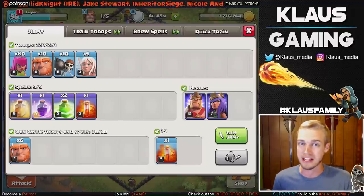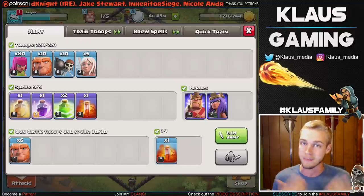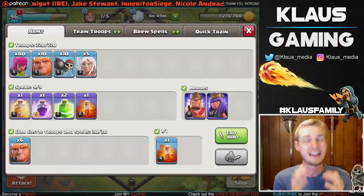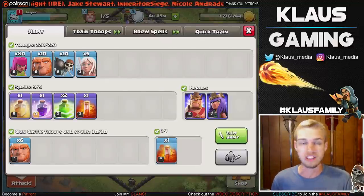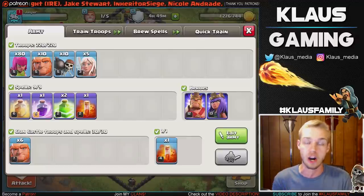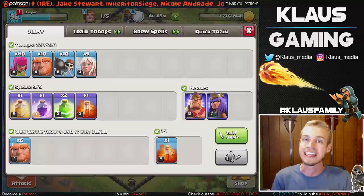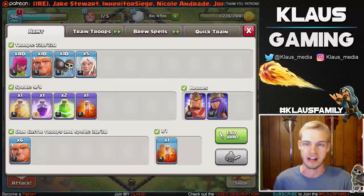We got level 3 healers — level 4 is max for Town Hall 9. I've got five because I'm thinking, you know, seeking air mines or the fact that level 3 healers aren't as good. We got an extra healer. I've also got a whole bunch of giants for tanking and archers for funneling purposes, and then obviously a bunch of wall breakers to help our Queen get in there and get that dark elixir. I've got two jump spells, a rage, and a heal.